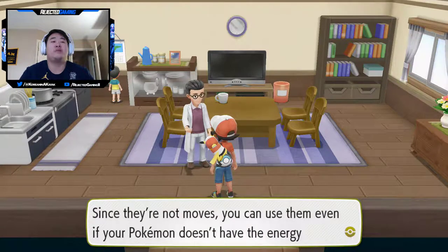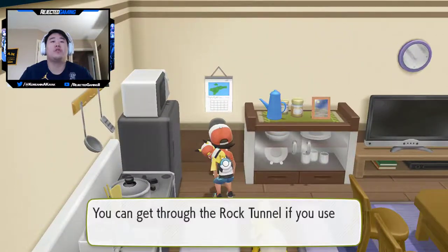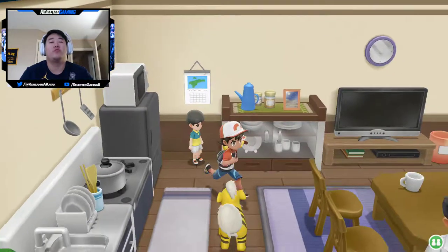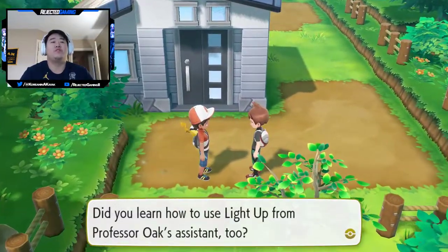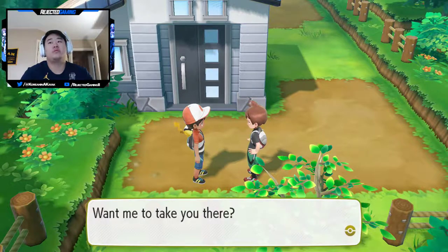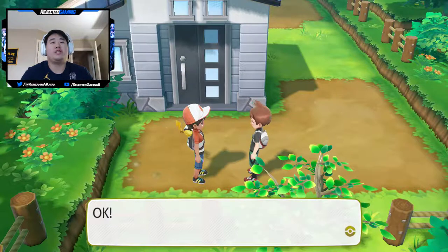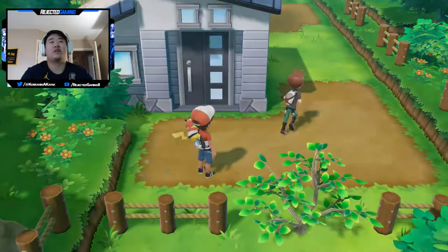The assistant explains you can get through Rock Tunnel if you use the secret technique Light Up, and it's east of Cerulean City. Another character appears and marvels that Pikachu learned it instead of Nick. He offers to take us there, but we decline. He gives directions anyway - it's pitch dark and east of Cerulean City.